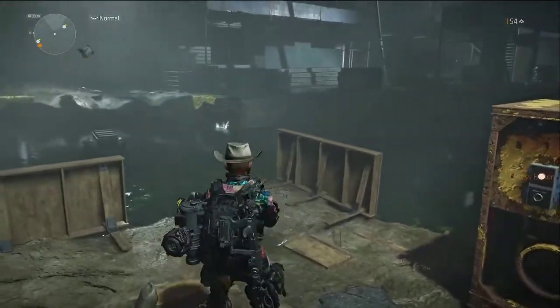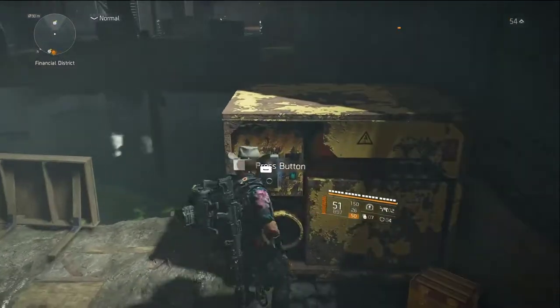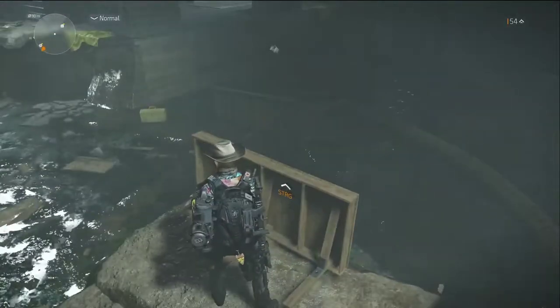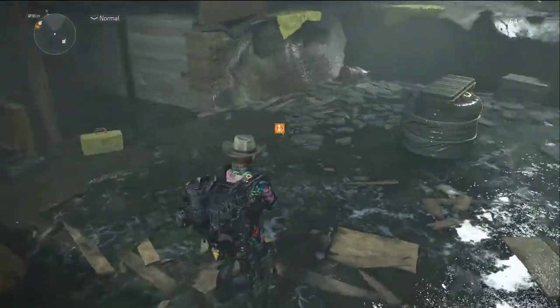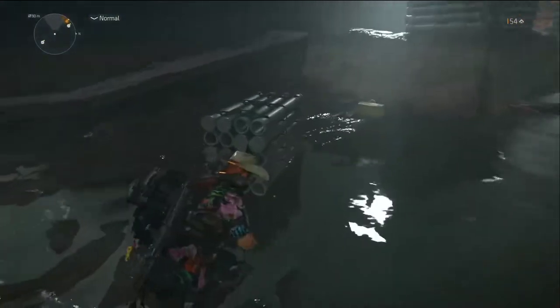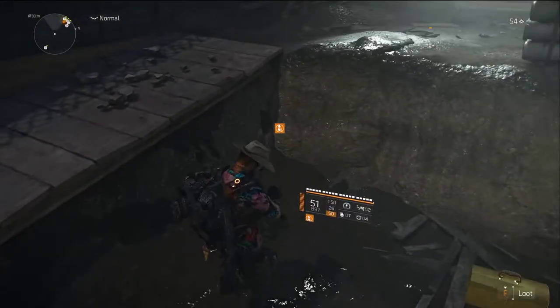For the last flag we have to travel to this location — it's slightly to the south of the safehouse. We have to lower the water, and the flag should then be close to the ramp, which, if we've done it correctly, is right here.